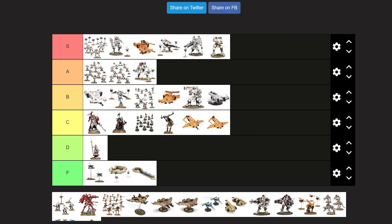Riptides — S tier, of course. Just a Crisis Suit but if it played basketball. And because of that, it is sick. But out of the three main battlesuit designs, it's probably my least favorite. I like the Broadsides and the Crisis Suits more.